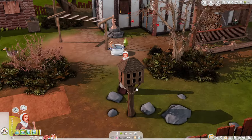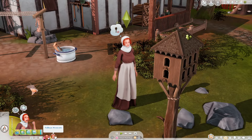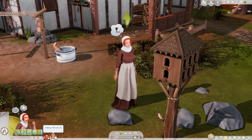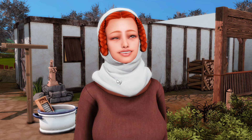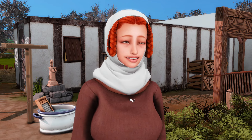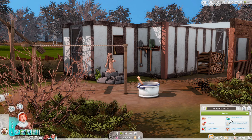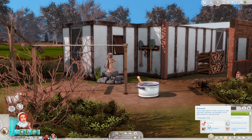This is Nelwyn Westcott — or Westcott, I might say both. She is the wife of my main heir, and I just think she is so cute and beautiful. Her traits are loyal, loves outdoors, and romantic.